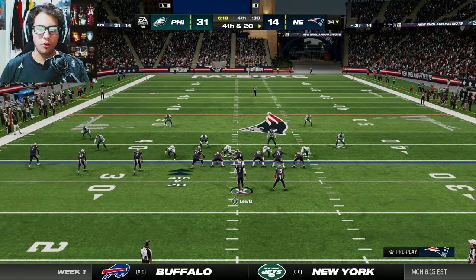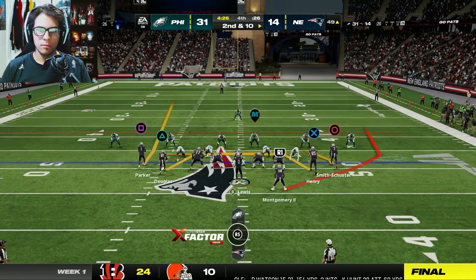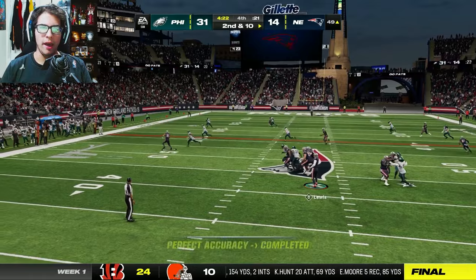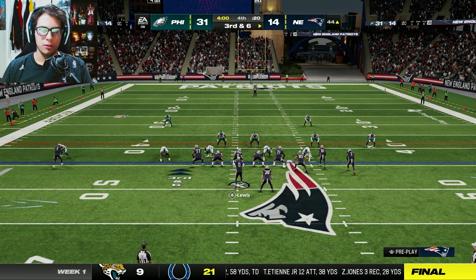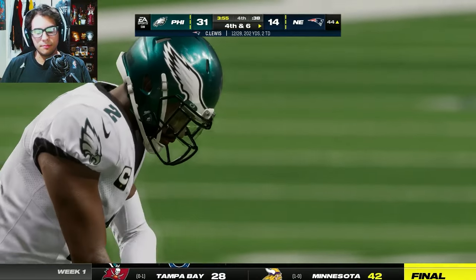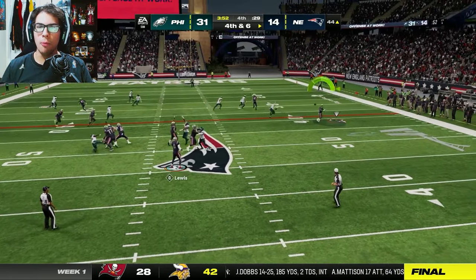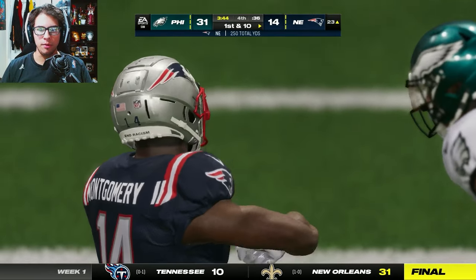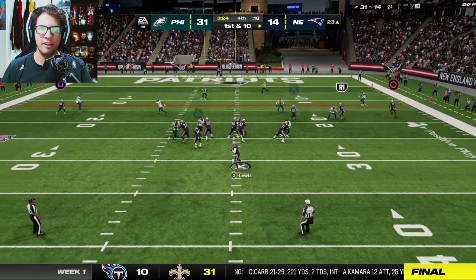We haven't been able to do anything since the first quarter, so screw it — let's go for it. DeMario Douglas drops it. This Patriots playbook sucks — there's nothing in it for me to work with. Hunter Henry gets the reception — twelve of twenty-seven, it's just embarrassing. Nearly picked off again. Of course we're going for it on fourth down. Ty Montgomery actually converts — big play! Ty Montgomery's been the one bright spot, besides DeVante Parker's monster first half.